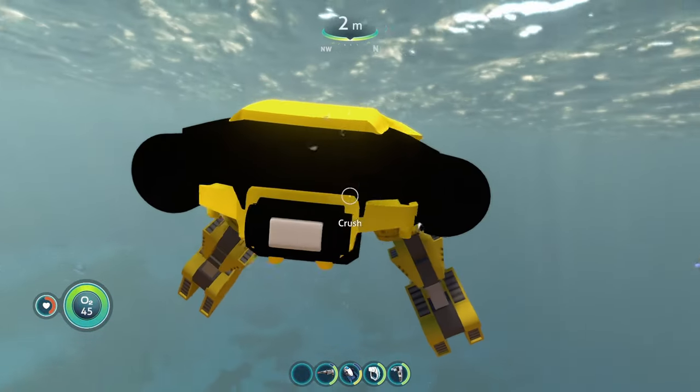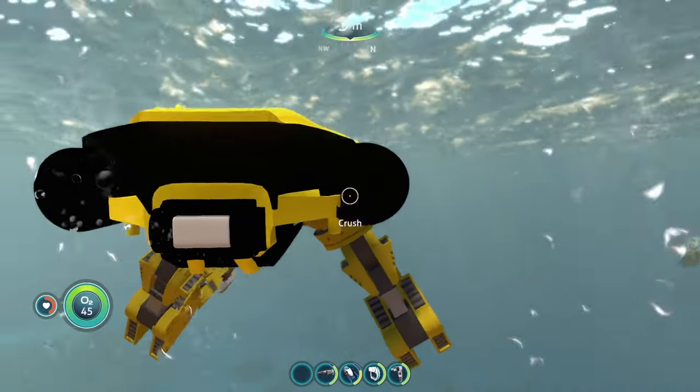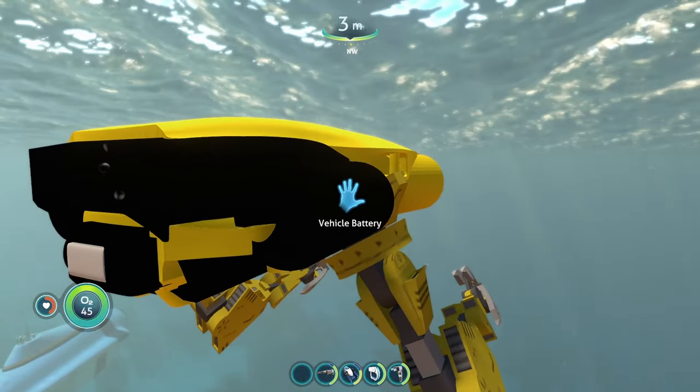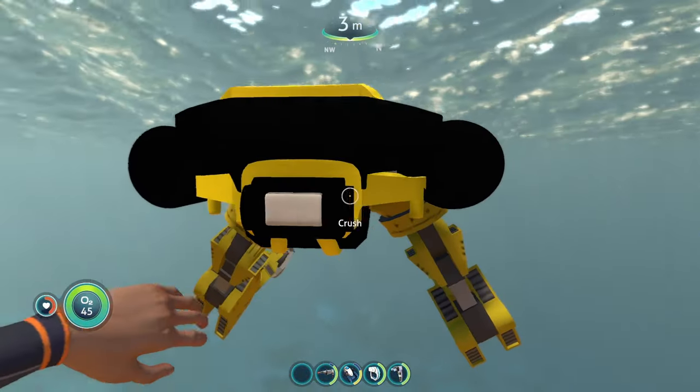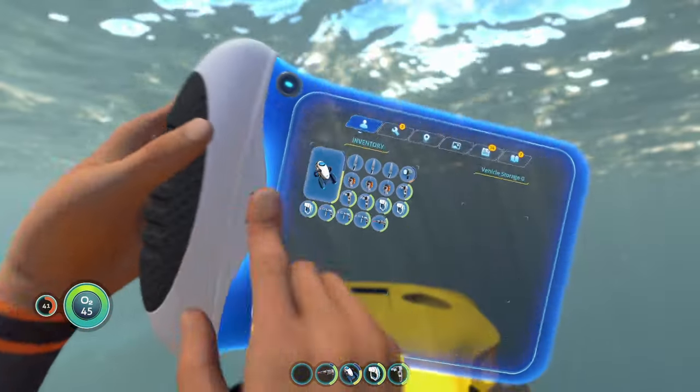We've got two vehicle batteries on the back — actually, there's one vehicle battery on the right side. On the left, you can access the upgrades. It's got two upgrade slots, and on top is the storage.